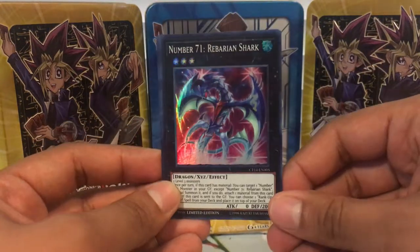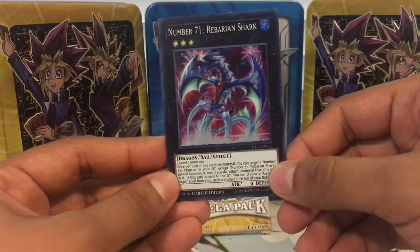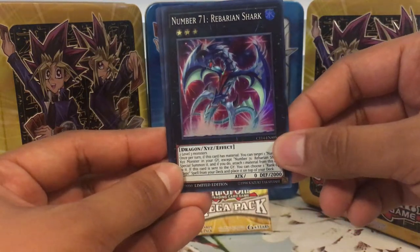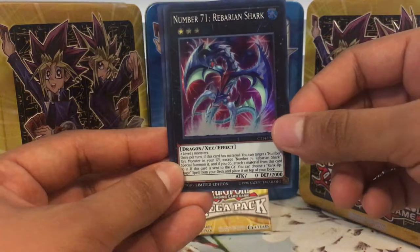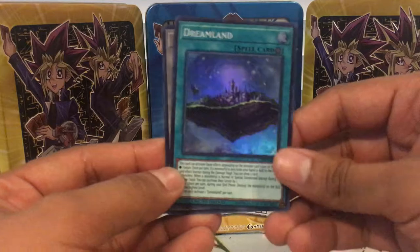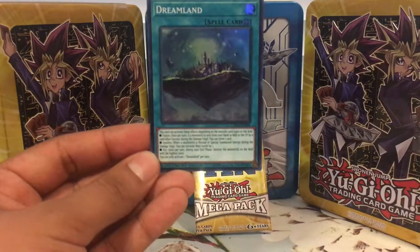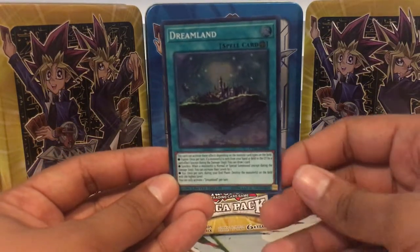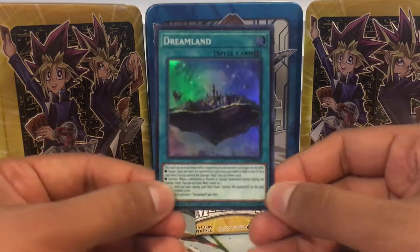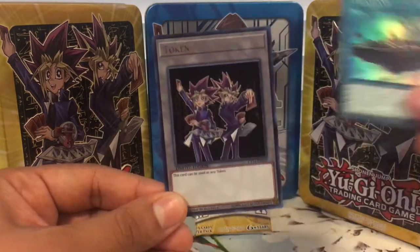We got right here Number 71 Rebarian Shark — it's a generic level 3 monster that works with XYZ. It lets you get an XYZ from the graveyard and when this dies you can get a rank-up from your deck. And then there's this spell called Dreamland, which has effects depending on which extra deck monster you have on the field — between a fusion, a synchro, and an XYZ.